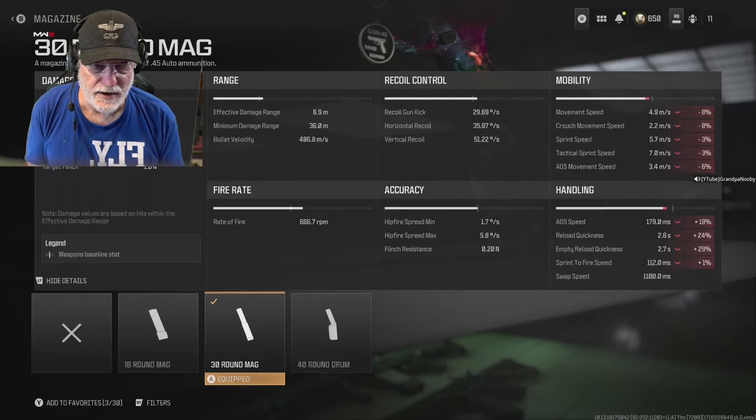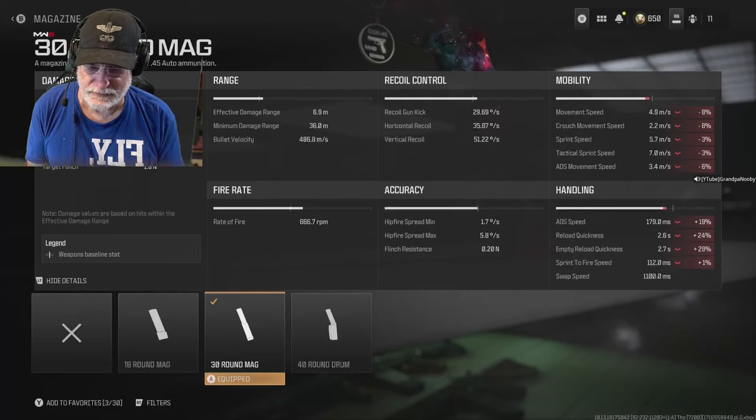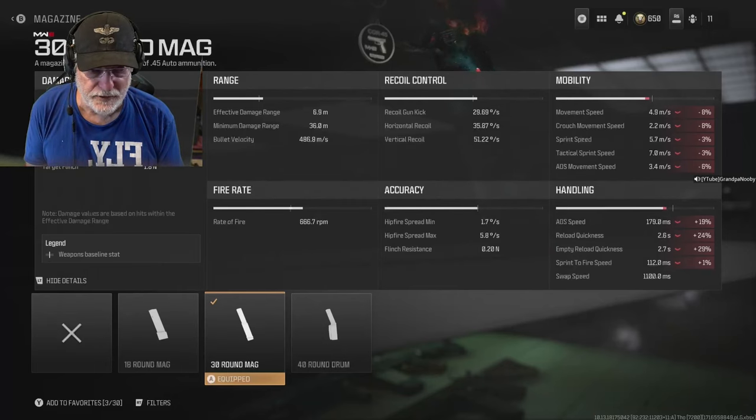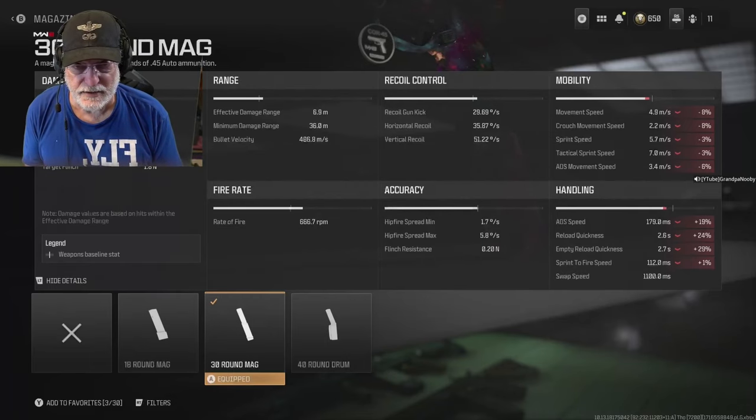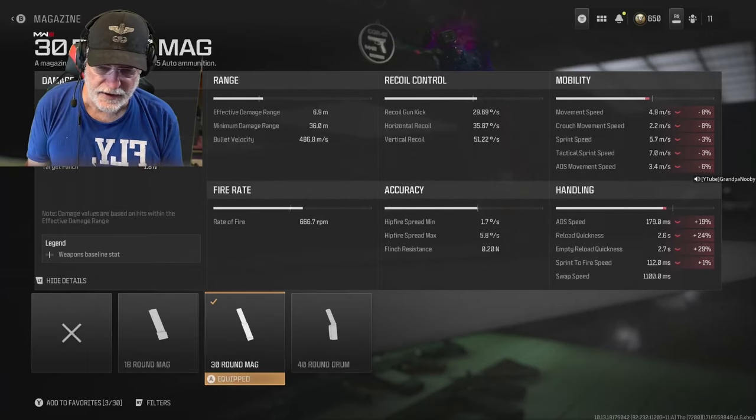Movement speed is not as fast as I'd expect, but I did put the 30-round mag on it at 4.9 meters per second. Crouch movement speed is on the slow side — the LMG side — at 2.2 meters per second. Sprint speed and tac sprint speed are unremarkable, but the ADS movement speed is on the quicker side at 3.4 meters per second. ADS speed is slower than you'd expect at 179 milliseconds, still very fast, as is the sprint-to-fire speed of 112 milliseconds.